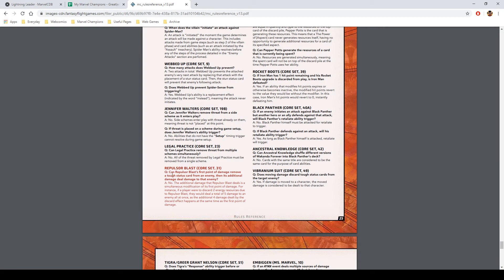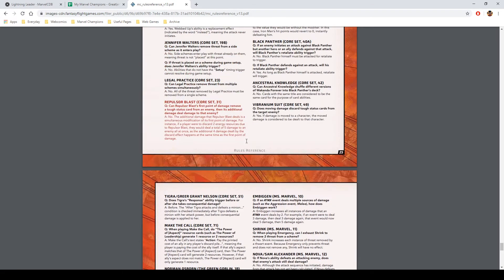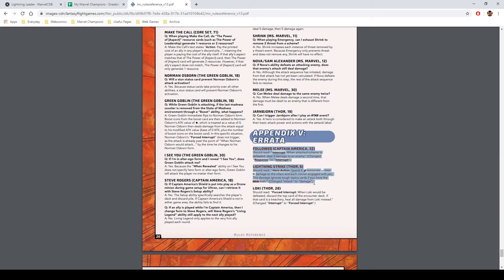There's the Repulsive Blast change I was talking about. Previously it was something like one damage and then the other damage separately, but now it's all one packet of damage. So you can't ping off Tough and then kill something, which I think is specifically what this errata is addressing.